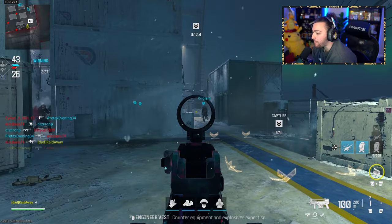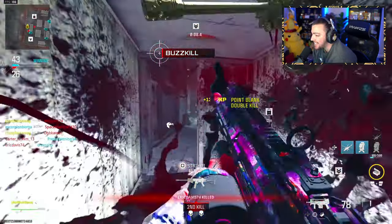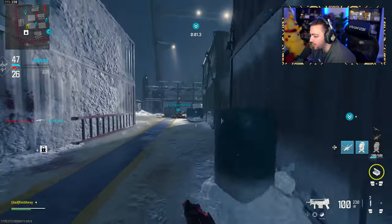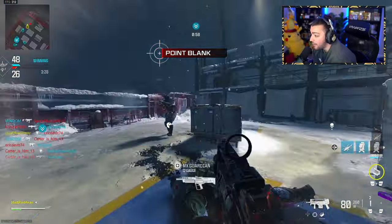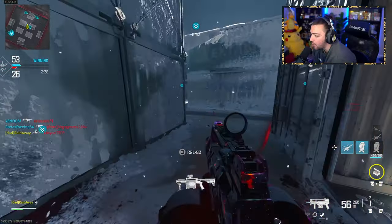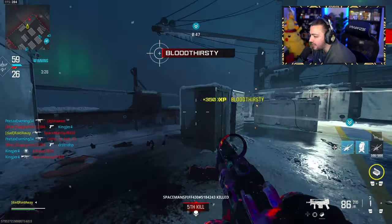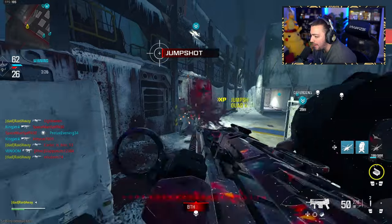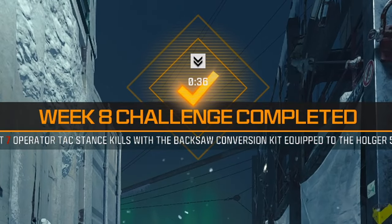Now we need to use the Holger with the brand new aftermarket part and go into attack stance to get kills. Shouldn't be that difficult. These challenges for this week are actually easy because it's the final week of the season before Season 3 starts next week. I'm really excited for Season 3 — it's looking very good with the content. According to the rumors and leaks, we're apparently getting the BAL-27 from Advanced Warfare and also the Mors sniper rifle from AW as well. If we get those weapons, I will be so excited. There are the seven kills.